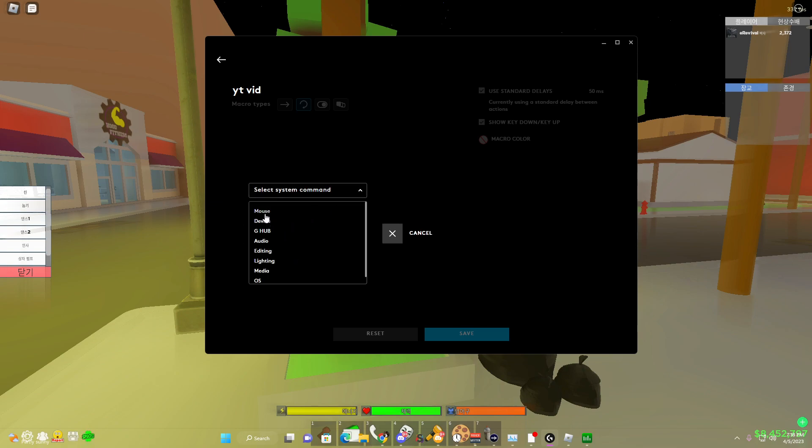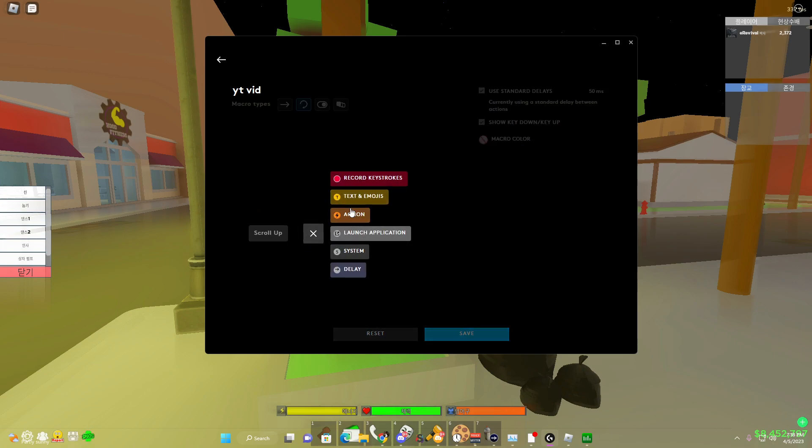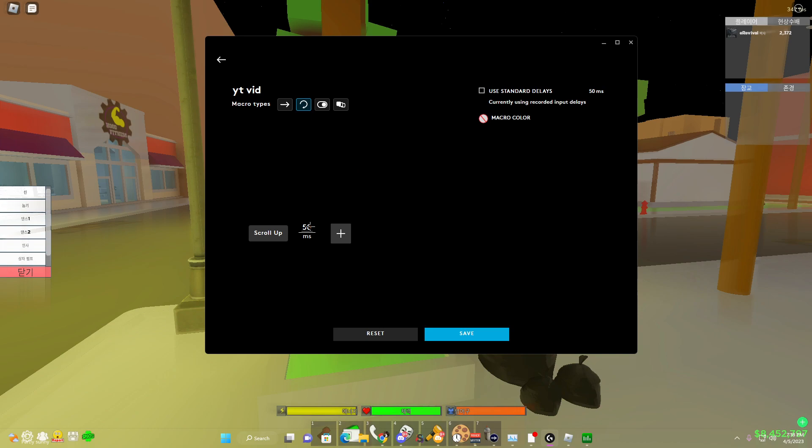Now go to System, then Mouse, and scroll up. Once you do that, click the plus again and go to Delay — just keep it at the default delay for now. Then click the plus one more time, go to Mouse, and scroll down.